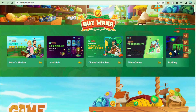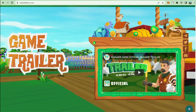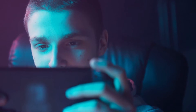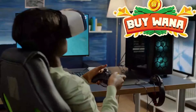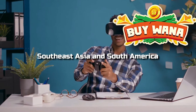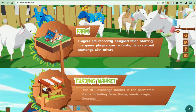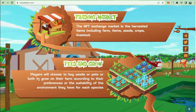NFTs will be used to design certain in-game elements. Wanaka Farm aspires to a play-and-earn approach rather than a play-to-earn model, where players cooperate and create a calm atmosphere rather than compete with one another. Wanaka Farm hopes to attract young women and men from Southeast Asia and South America who are looking for a collaborative game with earning potential, offering an immersive experience that will grow with AR and VR technology.